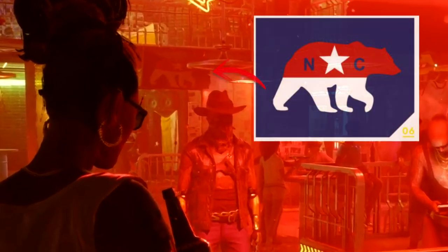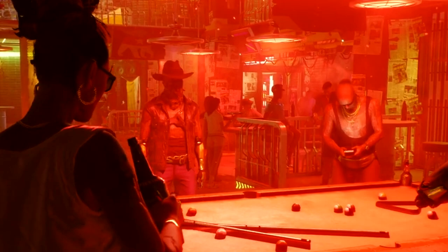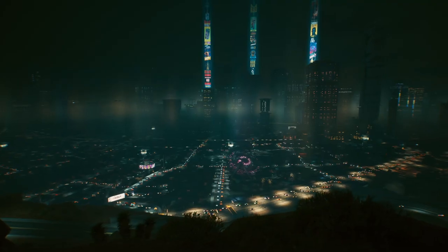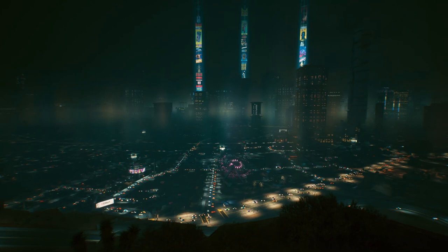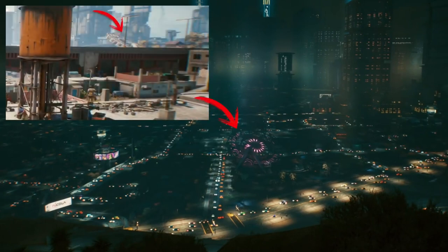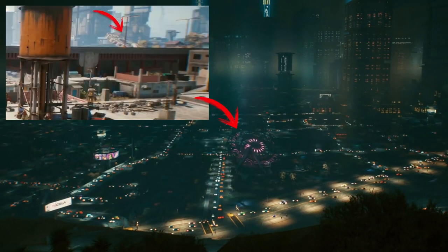There is also a flag of Northern California in the back that was adopted in 2012. There are some familiar faces standing around a pool table, which might end up being a minigame, including the Valentinos cowboy and the Valentinos woman in all white from the Gangs of Night City trailer. At 27 seconds in we see just how many cars populate some of the streets on the fringes of Night City, with the downed ferris wheel we've seen spanning a couple trailers giving an idea of distances on the map.